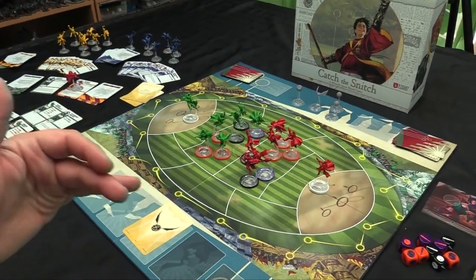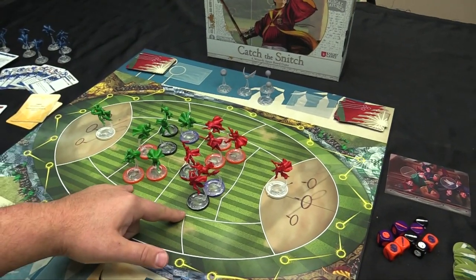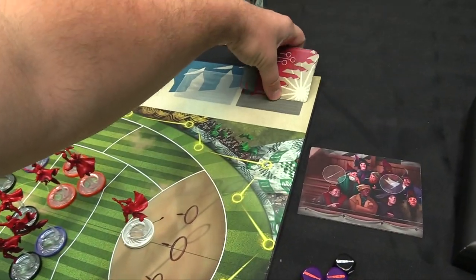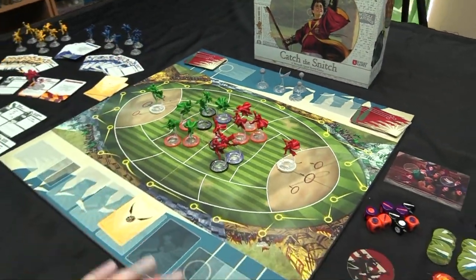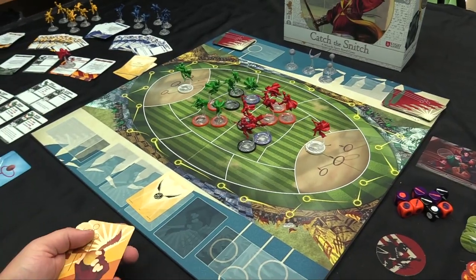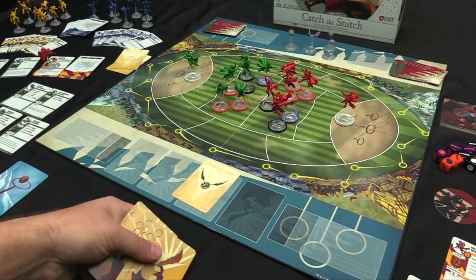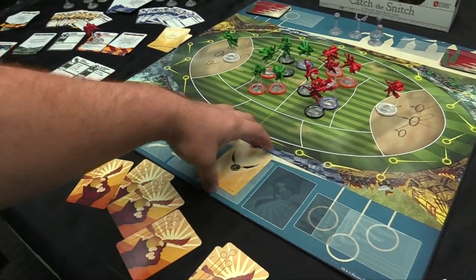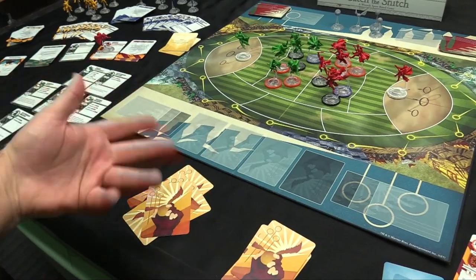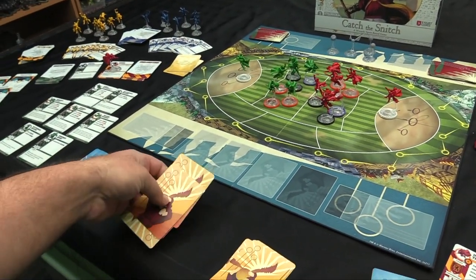Once the snitch card is revealed, the game moves into its second phase — the chase for the snitch. During setup, you assemble your seven-player teams using zero-value cards, deploy them in the starting zones, and place seekers in the goal zones. Then you construct your snitch deck: take the ten basic snitch cards, shuffle them, deal out the bottom four, shuffle those with the snitch card to create the end state. Everything below the snitch when revealed becomes inaccessible.